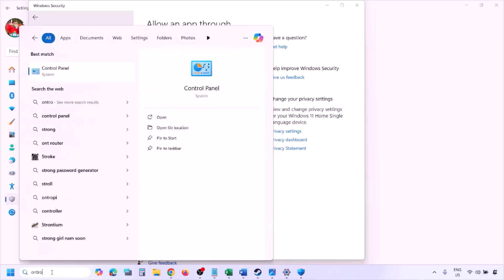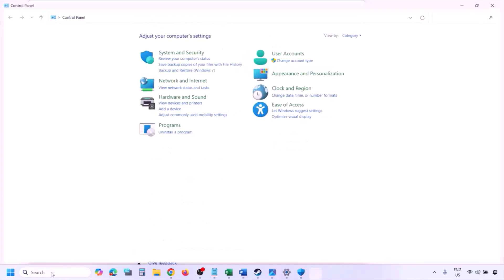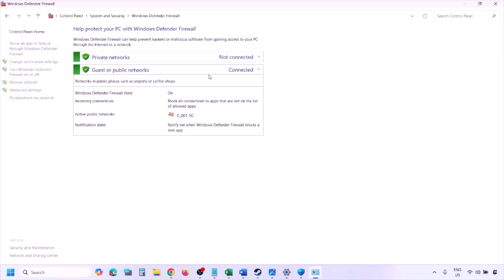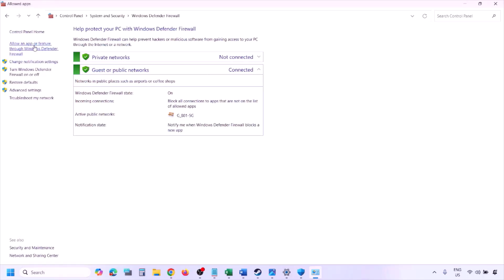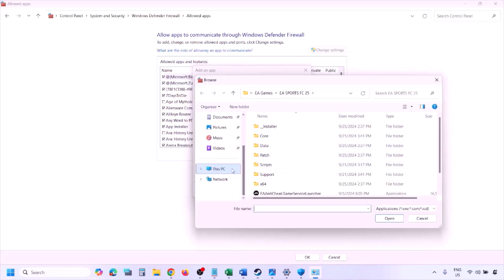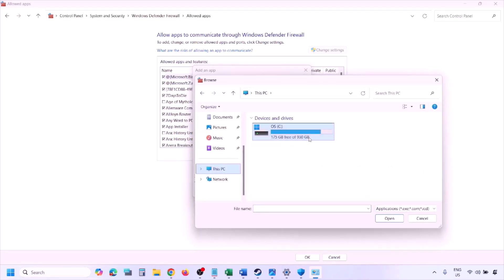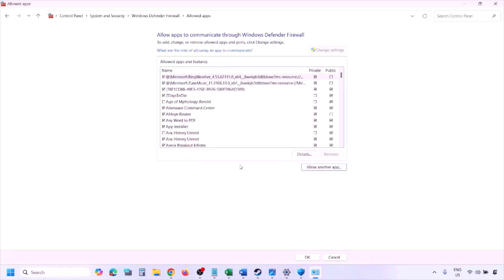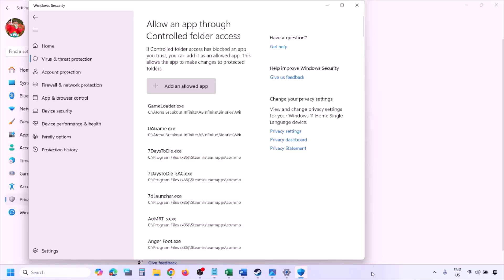You can do the same thing in the firewall. Type Control Panel in the Windows search box, go to System and Security, then Windows Defender Firewall. Click Allow an app or feature through Windows Defender Firewall, click Change Settings, then click Allow Another App. Click Browse, go to the game installation folder, open the game folder, select the game exe file, click Open. Once the game is added, click Add, then click OK, and launch the game and check.